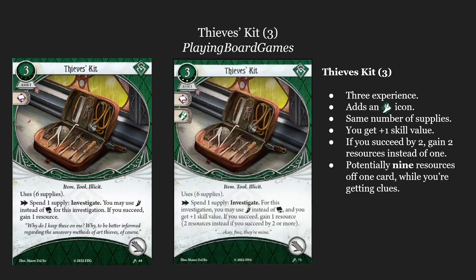The Thief's Kit level 3 is an upgrade to the Thief's Kit level 0 that we already saw earlier. This adds three experience, an agility icon, it has the same number of supplies and only an additional plus one skill value. So it's not that much better at getting the clues, but if you succeed by two, you gain two resources instead of one. It doubles the economy you can get out of this, turning it from three resources net at most to nine resources net at most. This is a big deal — this card gives you money and helps you a little bit with getting clues.